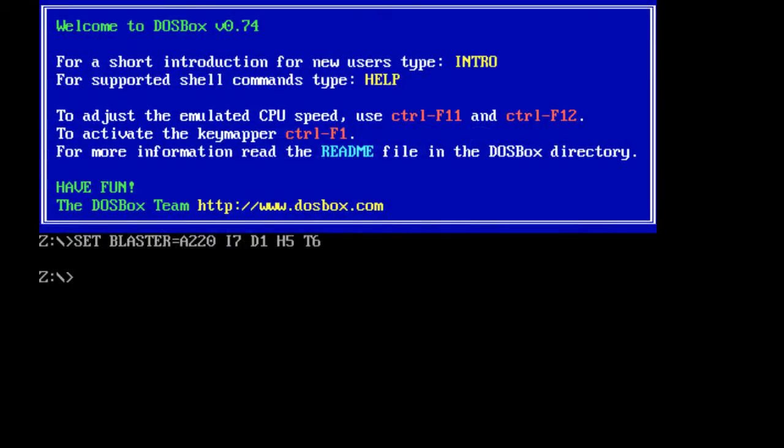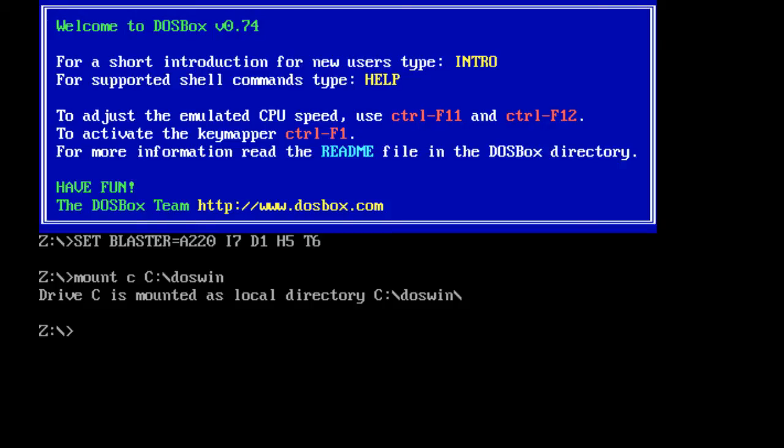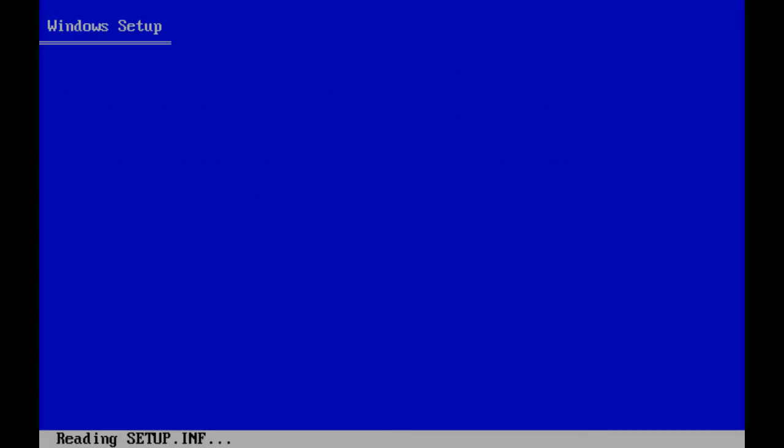Now here comes the fun part — time to actually install Windows 3.1. Here we are in DOSBox where all the magic happens. At this DOS prompt, you're first going to have to mount your DOSWIN folder as a virtual C drive by typing: Mount C C:\DOSWIN and hitting Enter. If you see a message telling you that drive C is mounted, it's a success. Switch to the newly mounted C drive, then type CD W31SETUP to switch to that directory and run setup.exe.